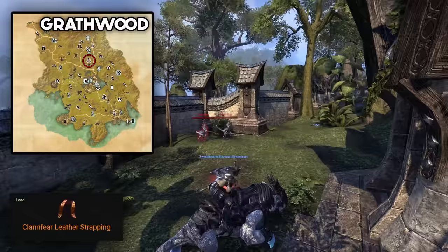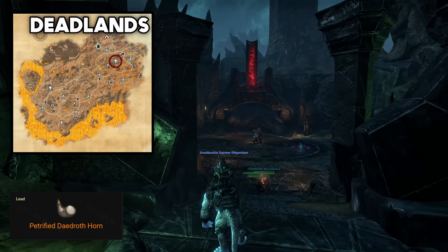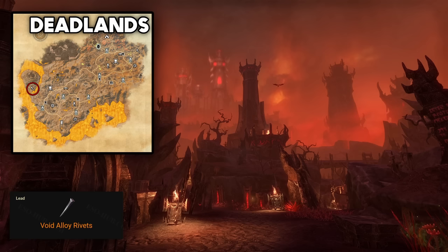To obtain the Spaulder of Ruin you'll have to dig up 5 antiquity leads: Aureal Armor Glaze, which drops from Shivering Shrine world boss in Stonefalls; Clanfear Leather Strapping, which drops from any clanfear — best farmed at a spot in Grahtwood called La Eloria; Petrified Daedra Horn, which drops from the Abomination Cradle world boss in Deadlands; Void Alloy Lame Plates, which drop from save boxes in Blackwood; and Void Alloy Rivets, which drop from any Xivilai. Personally I farmed mine in the Brandfire Reformatory delve in Deadlands.